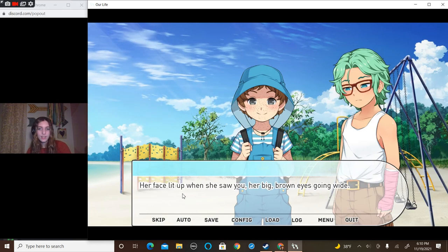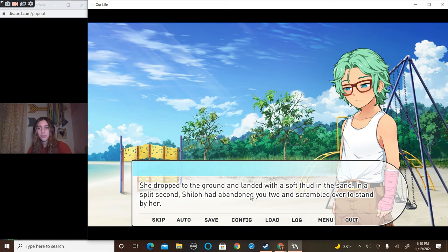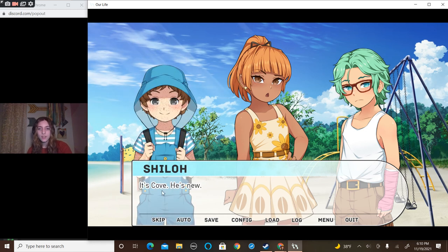'Hey Lizzy!' Her face lit up when she saw us, her big brown eyes wide. 'Tina! Silo! Hi!' Oh, Silo's gone — look what you did, Cove! She dropped to the ground and landed with a soft thud in the sand. In a split second, Shiloh had abandoned us and scrambled over to stand by her. You were used to being left out, but now Cove was here — you wondered if he would leave too. 'Hello, sibling.' 'Who's that?' 'It's Cove — he's new.' 'I like your dress. It's a really cute dress.' 'Hi, Cove.' It's not my style, but it's so cute.